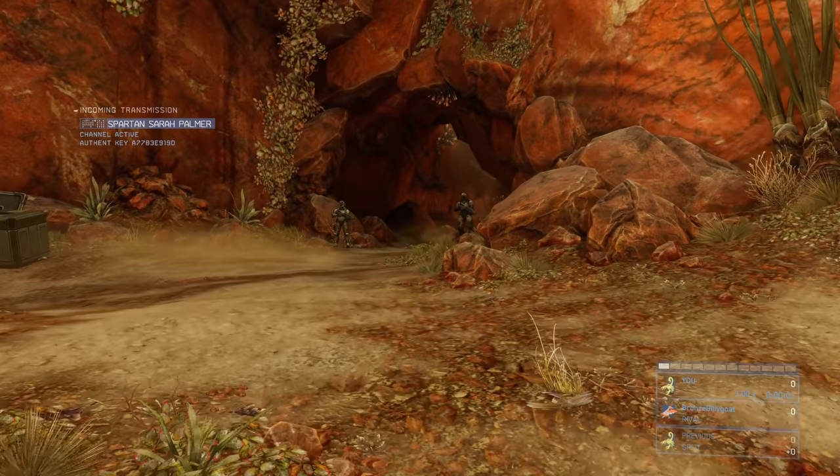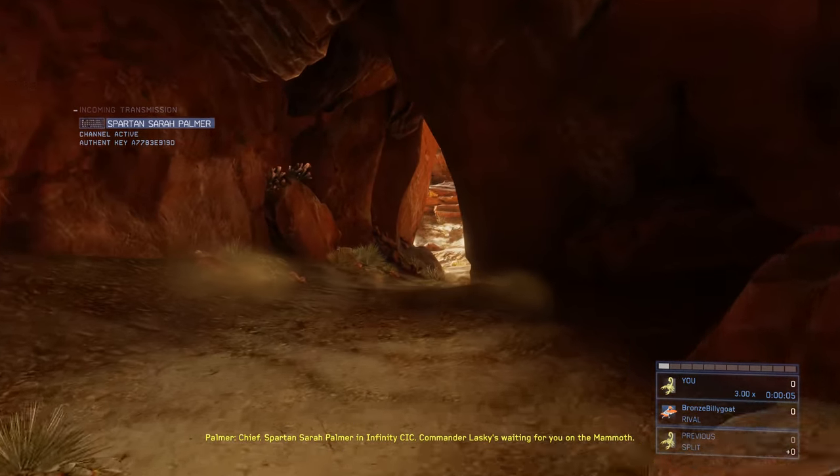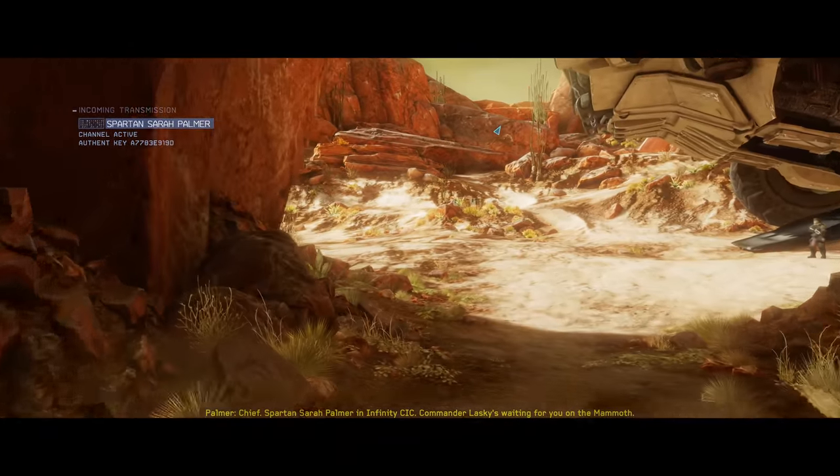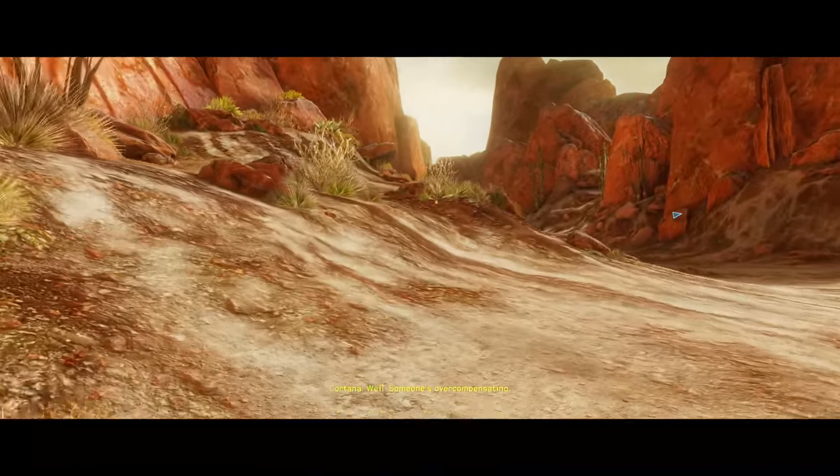What's up guys, Silver here with another Halo Master Chief Collection achievement guide. This is part five of our Halo 4 LASO run — the level Reclaimer. We're going to start off by running forward and turning to the left instead of getting into the mammoth, because this actually speeds things up.